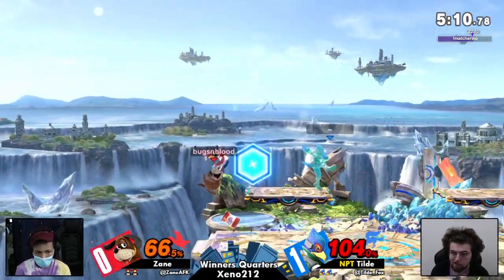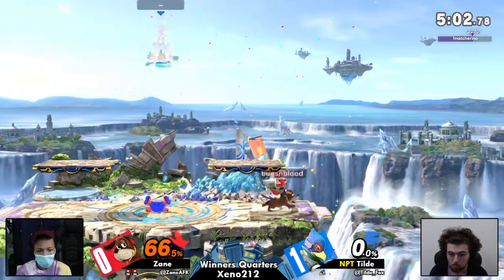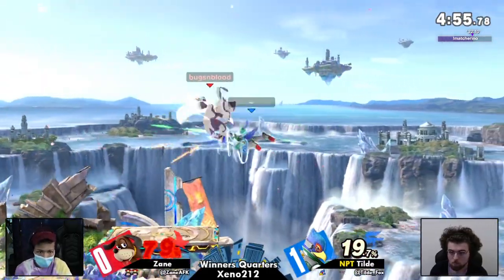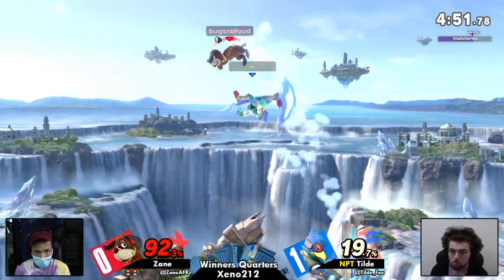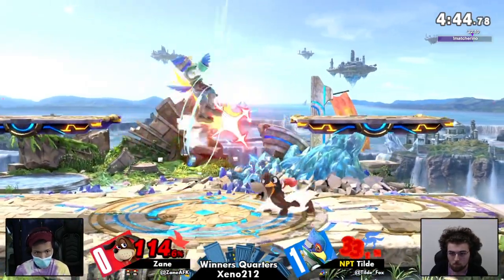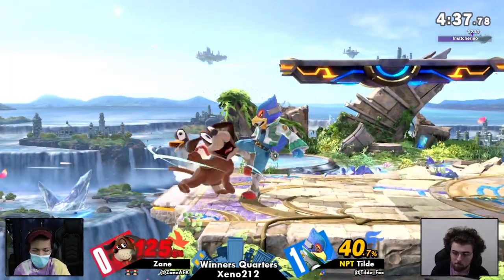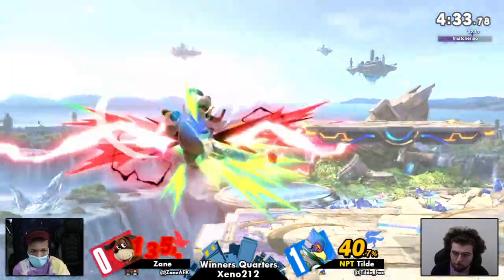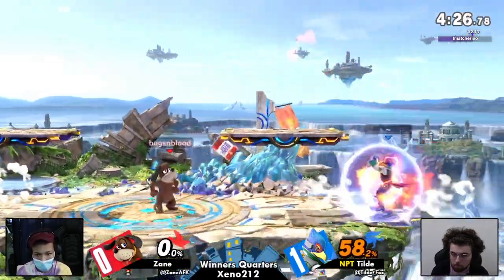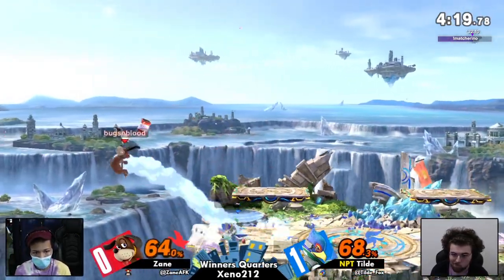That was such a nice read. Going for the down air, trying to use the can to protect themselves — they've been using that can so well, but sometimes it just gets caught out. That down air again — that's three times they've hit it now. They are in the lead, trying to rack up some damage, but overextending as Zane can be so scary. All of this damage led to just one combo going a little too far. Zane in the corner, Tilda looking so tiny — we need to see an off-stage situation for Zane to take this game.